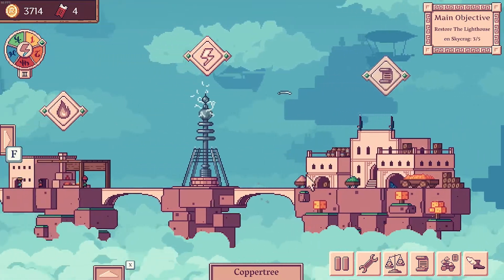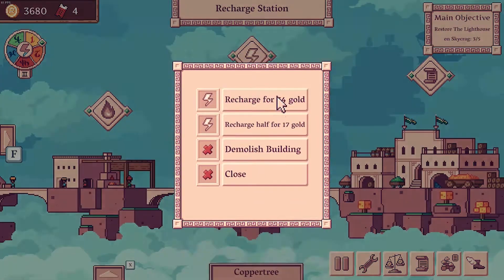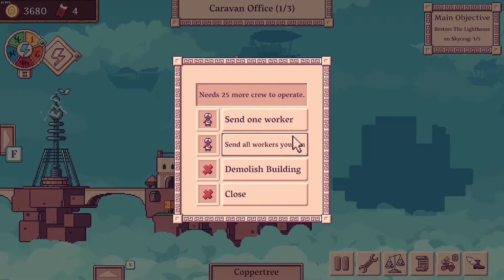And there we go — there's the caravan office. Recharge at 34 gold, dirt cheap recharging here, which is very helpful.